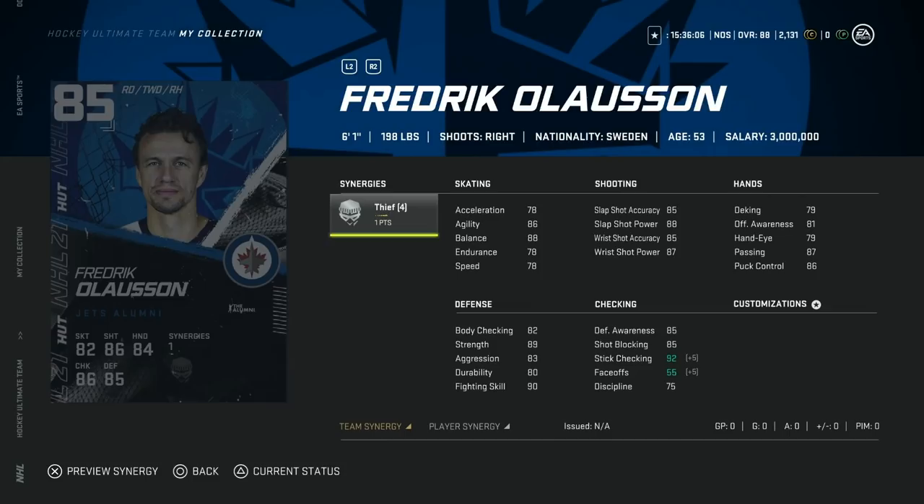Finally, from the Vegas Golden Knights, the team builder is the 85 overall James Neal — and this is my 100% top priority. With the Howitzer synergy, by far the best player synergy, this is a really complete card and a dynamite winger early on. Vegas cards are definitely going to get expensive, so focus on this early. With Howitzer: 86 agility, 86 speed, 92 wrist shot power and 87 accuracy. Anything over 90 is super important early on. This is a great card all around and definitely the best team builder in NHL 21.